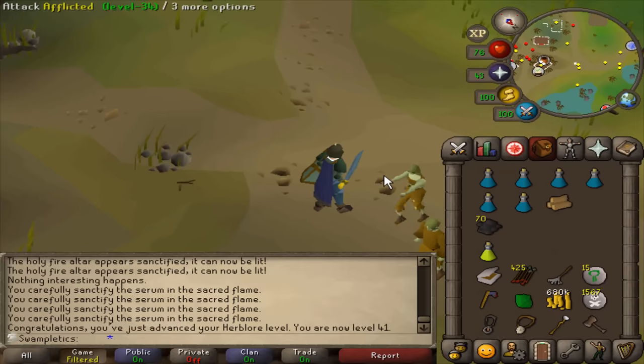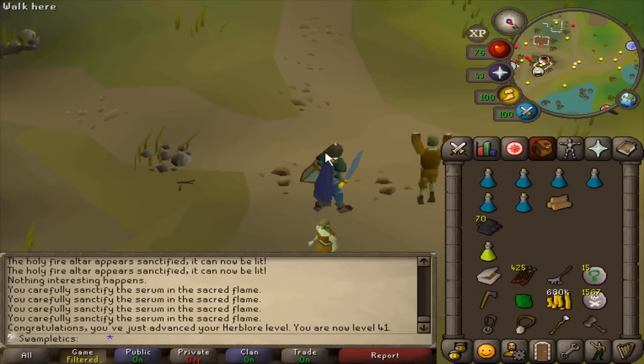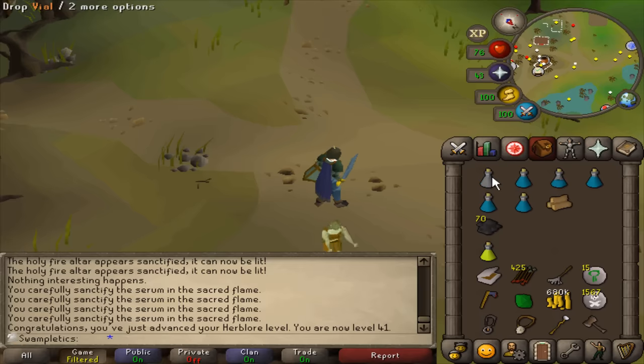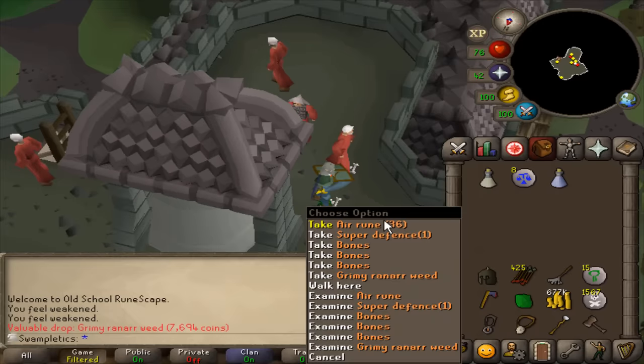One lifesaver I found recently is that you can make a Serum 208 that's four doses for the same amount of sanctity that you can make a three-dose. So there's no point sanctifying a three-dose when you can sanctify a four. Interesting — these guys dropped Super Defense potions; I had no idea, but that is very freaking cool.